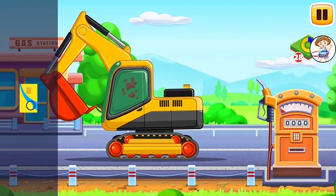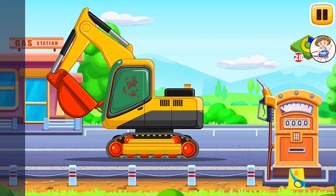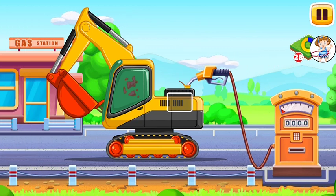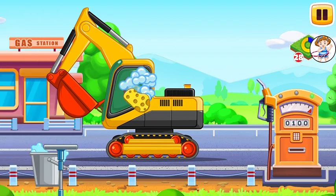Filling. Excavator. Drag the cart onto the gas station to pay for the fuel. Drag the refueling gun to the tank opening. Tap on the gas station to fuel the vehicle. Drag the bucket with the mop onto the glass to wash it clean.